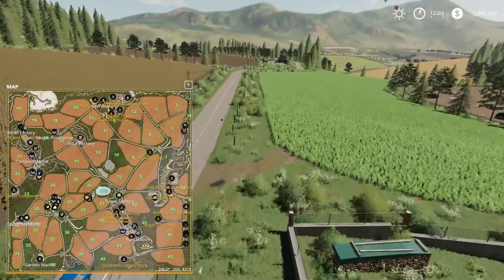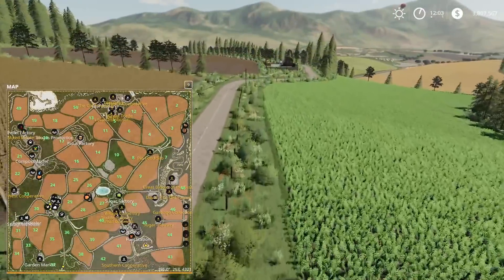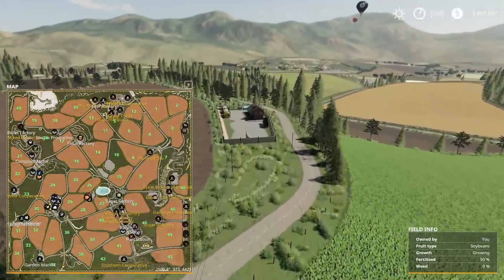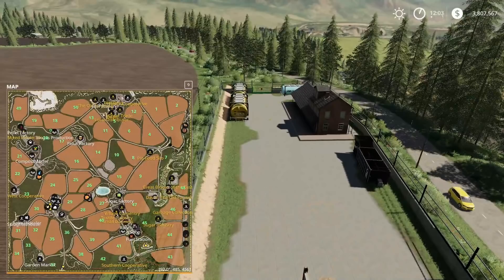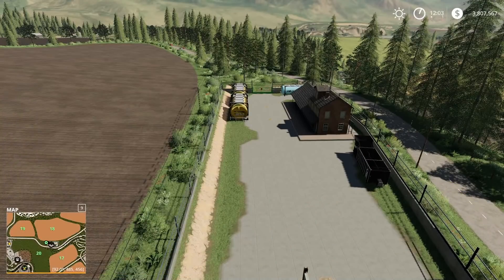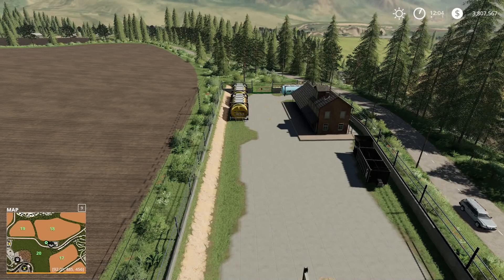We're going to get to the biogas production facility just up this road. Right here we have the biogas production facility — it's going to take water plus either biomass or manure, and it's going to produce biogas, which makes sense because it's the biogas production. The biogas can be used in certain productions, such as the compost master.